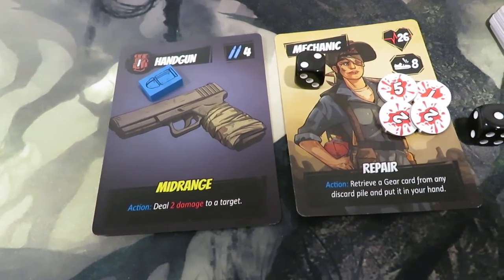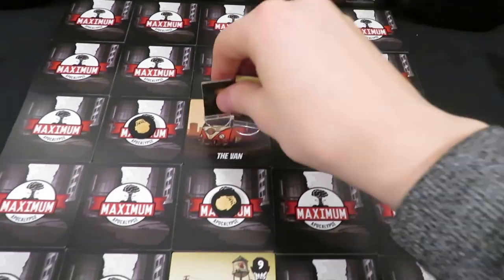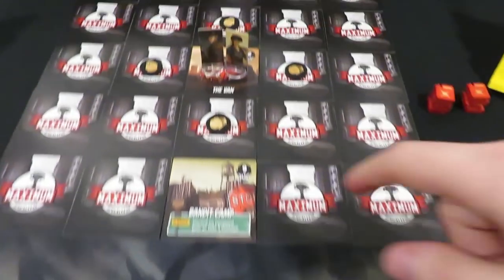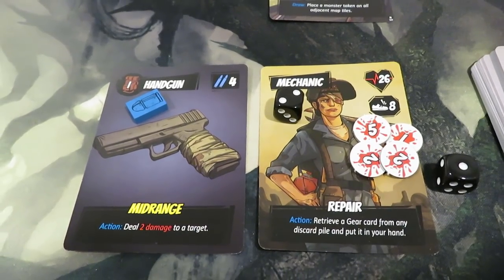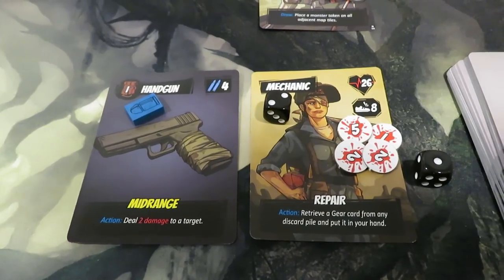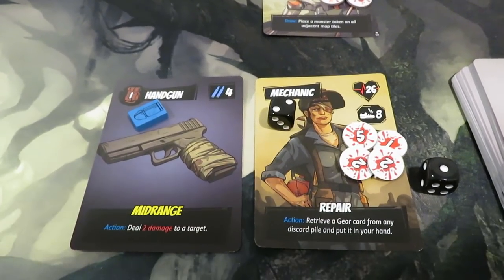I can't scavenge the van — I'd have to move first, but moving exposes another tile and spawns more monsters. I really need to clear the monsters in front of me first. We've gotten ourselves into quite a problematic situation right off the bat. I'm going to have to think carefully about what makes the most sense here.